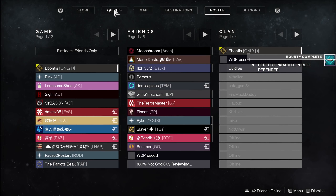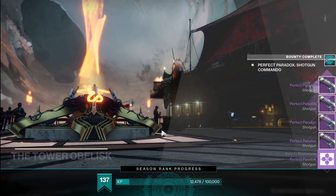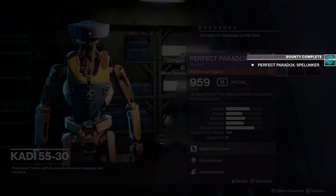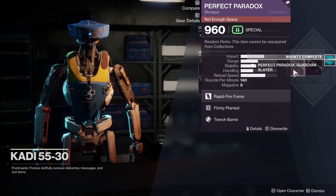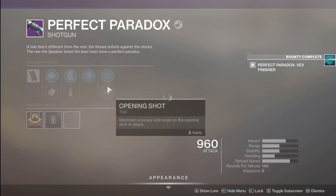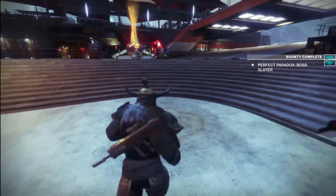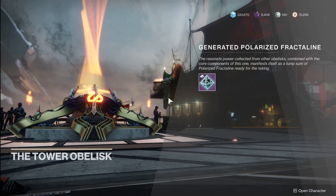I just got 6 Perfect Paradoxes and probably some experience from all those bounties. My inventory is full, so I've got a whole bunch of Perfect Paradox rolls to look through — Demolitionist and Swashbuckler, Demolitionist and Trench Barrel with Tactical Mag, Firmly Planted and Trench Barrel with 1-2 Punch. I haven't had quite the desired roll yet because there are a lot of rolls out there. That's why if you're donating Fractaline, you're going to want to do your bounties — you can do them that quickly.